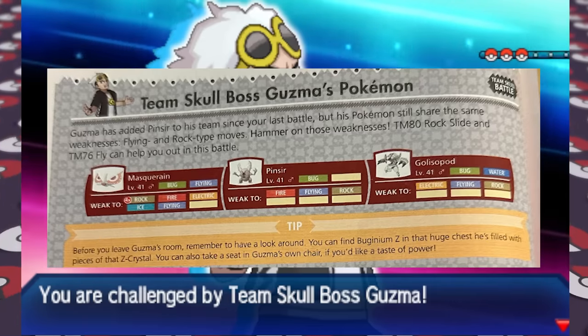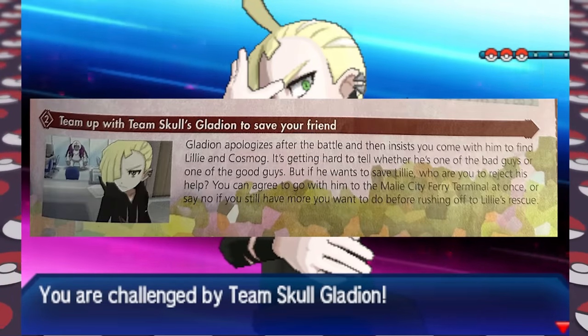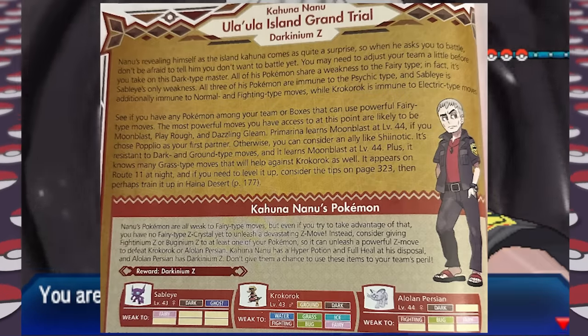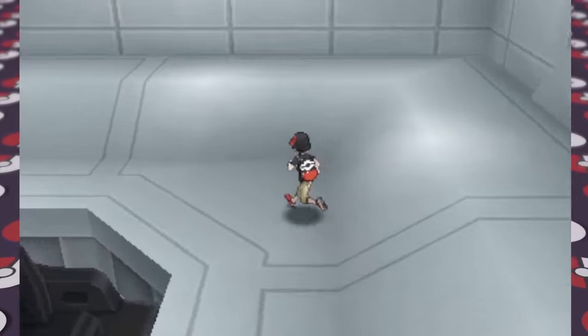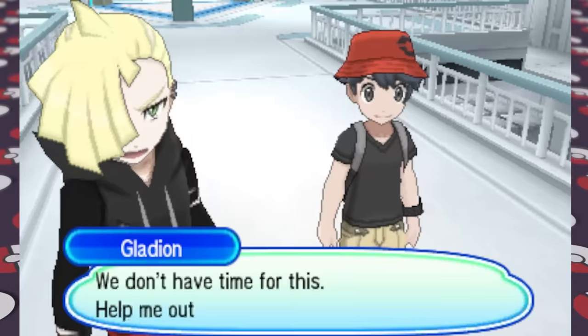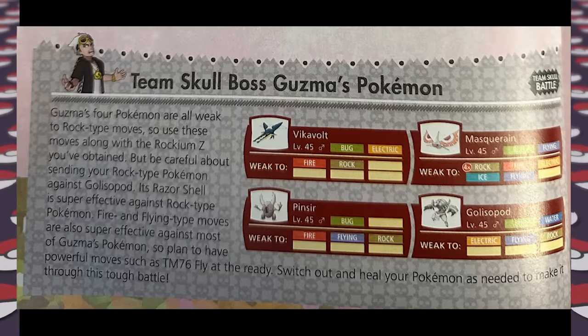After the trial we return to the Aether House and scuffle with Team Skull — fighting Plumeria with Slowbro again. Team Skull stole a kid's Pokemon and we have to rescue it, chasing them all the way to Po Town, which Team Skull took over as their base with Guzma in the Shady House. In the prior route we find the Rock Slide TM, which the guide recommends a lot though not as much as Fly. The guide outlines all the Shady House passwords to reach Guzma, where we use Rock Slide and Fly to defeat him. After returning the stolen Pokemon, Gladion apologizes and asks for our help to protect Lillie — they're siblings.